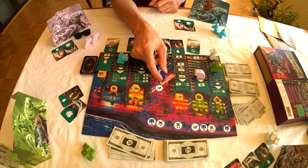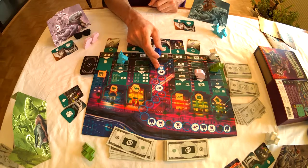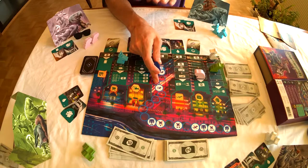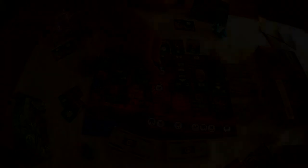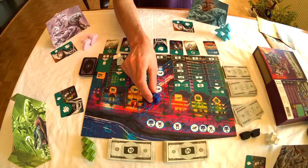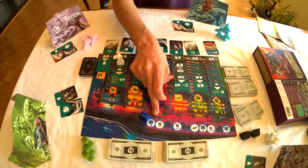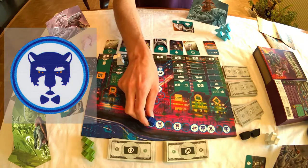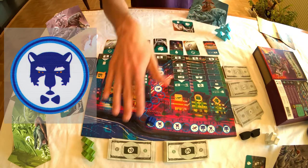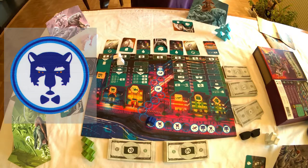The position of the detective allows you to see the progress of the game. With four players it starts in this corner, with three players at this position, and with two players on the other side of the board. At first, the inspector has no effect on the game. Later, once the inspector is on the godfather spot, each person must give half of his real money to the bank. If you have real money on your offshore account, then it's not taken into account — it's safe.